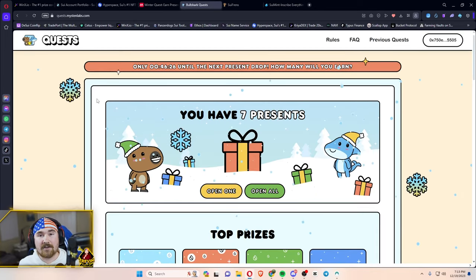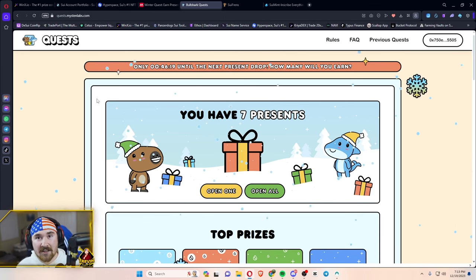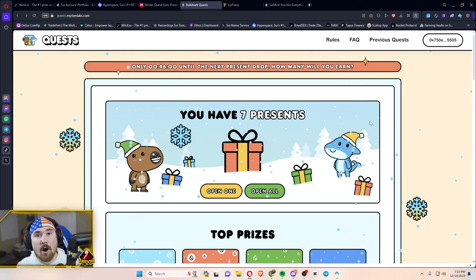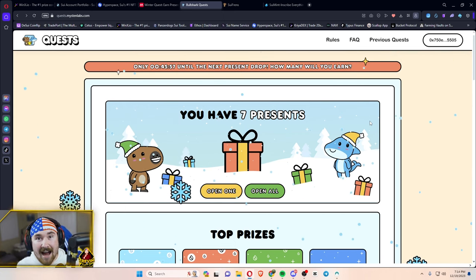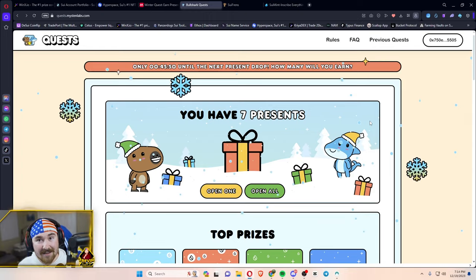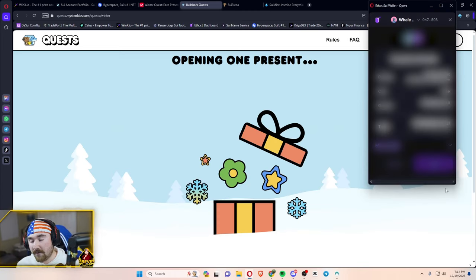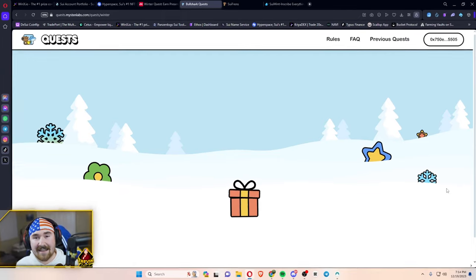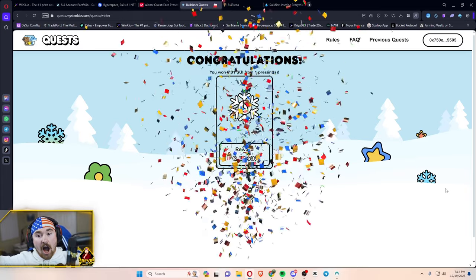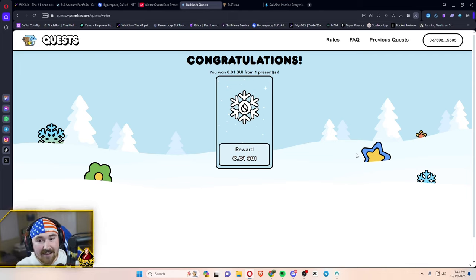This brings us to the questing side where you can actually unbox your presents. These get sent out every single day, so you don't have to worry. I already have seven presents since it just dropped on December 18th. You can either open all at once or open one at a time. I'll hit open one, hit approve, and let the magic happen — I got 0.01 SUI. There are six more to unlock, so who knows what you'll get?